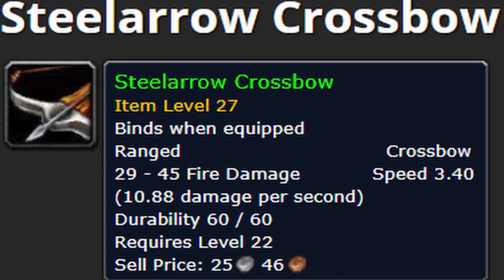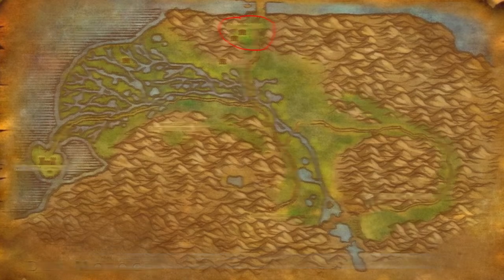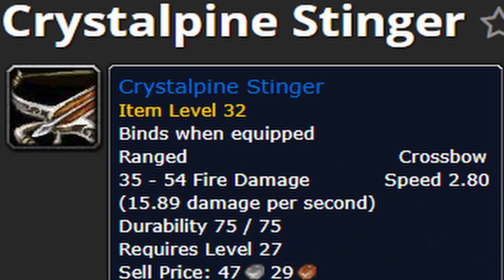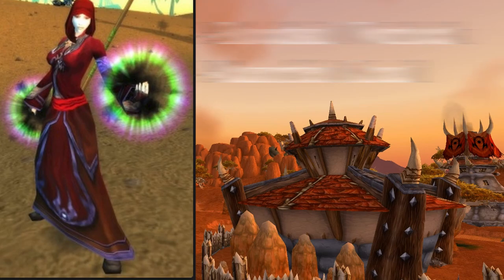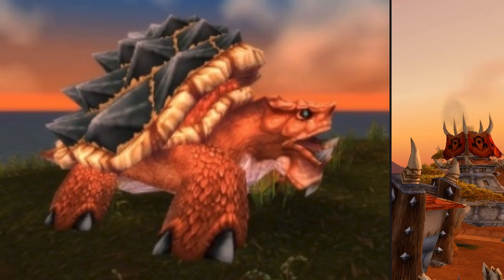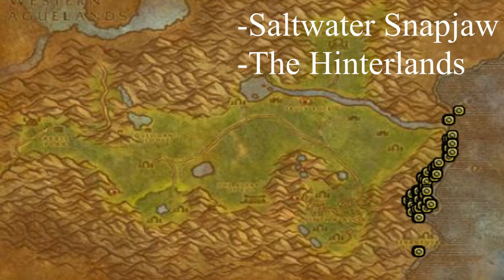The first crossbow you can get is the Steel Arrow Crossbow, found in Dun Morogh in the Wetlands. You want to be at least level 30 as the mobs are hard and elite. The Crystal Pine Stinger is a well sought-after twink crossbow for levels 20 to 29 PvP. It can be farmed from the Bloodsail Warlocks in the dungeon Razorfen Crawl. It can also be found from the Saltwater Snapjaws located in the Hinterlands on the eastern coast.